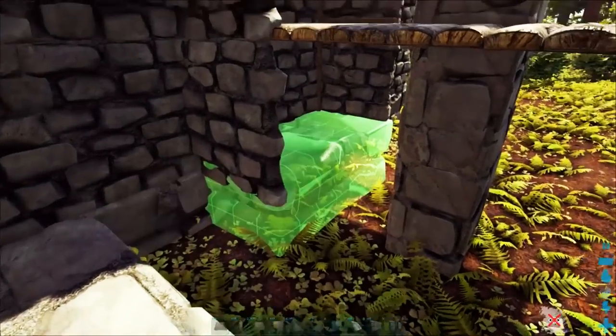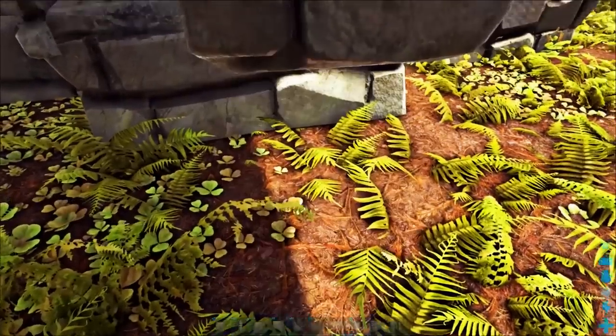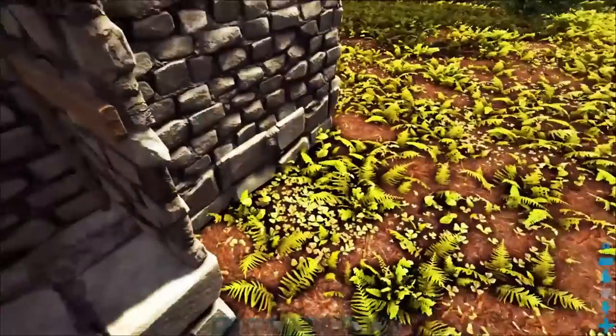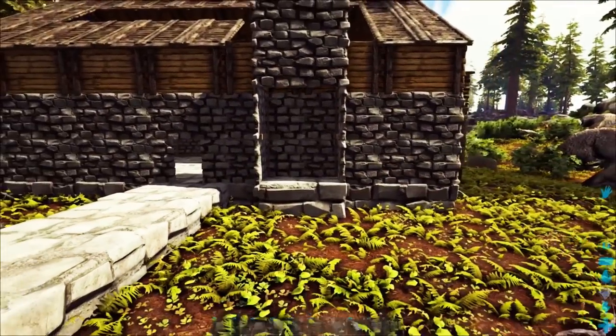Now I should have a perfect snap point given to me by this pillar. If I remove this pillar I should still have it. That is what you were trying to accomplish. This can come out as well. For right here, before you do anything, let's go ahead and grab a stone fireplace.